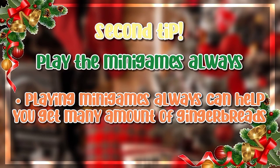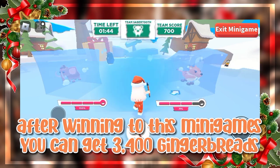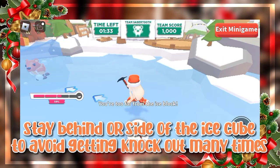Playing minigames can always help — you get a good amount of gingerbreads. After winning this minigame you can get 3,400 gingerbreads. Stay behind or to the side of the ice cube to avoid getting knocked out many times.